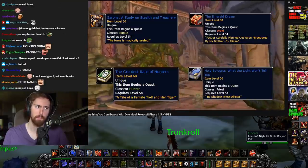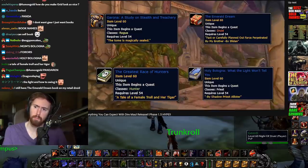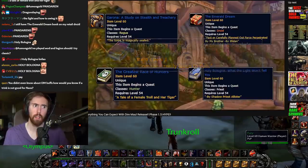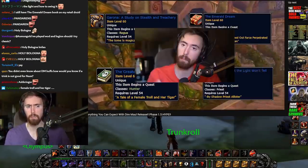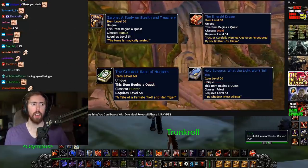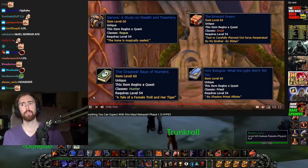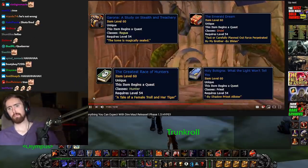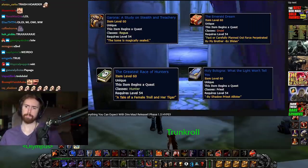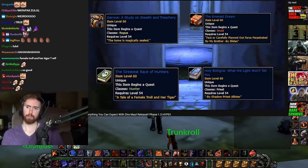All across DM, there are a couple spots where a dusty tome can spawn on the ground. You click the dusty tome and you'll most likely get a gray book, which has zero vendor value — you can't even vendor it, so you just delete it. But if you're lucky, you'll get a class-specific tome, which is actually BOE. So depending on the class of the book, it'll have value based on how good the trinket is. If you get the Priest one, you can sell it on the auction house and buy the class-specific book you want with the profits.